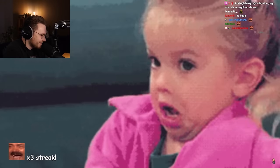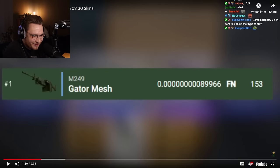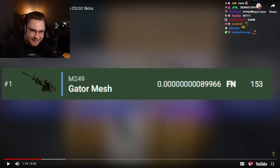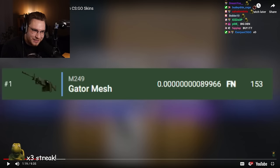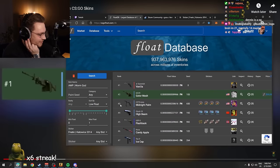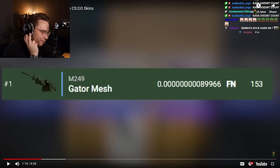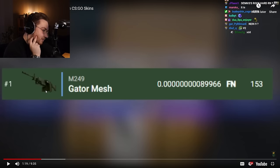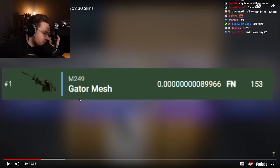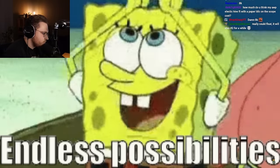The lowest float tradable skin is currently this M249 Gator Mesh — currently, because we never know when someone manages to unbox more than a 9.90 item. Denis owns this M249 and he always gets tilted as hell when you call it number two, because if you check any database, there's a Karambit that's lower than that. Denis, number two lowest float skin in the world — congrats. It's a bugged item. Price wise, he received an offer of $8,000 and declined it.